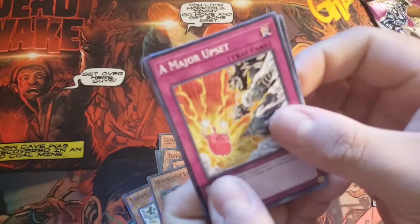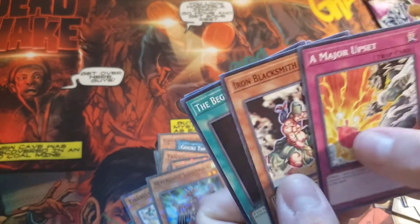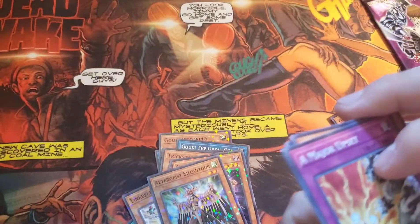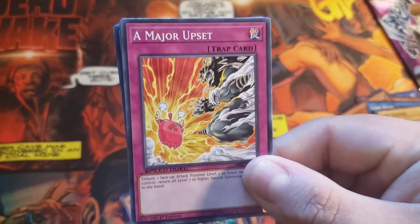And a major upset — that might be the best pack opening. Iron Blacksmith Kotetsu, The Beginning of the End, and Gravity Axe Brawl. So that's the thumbnail of this video right there.